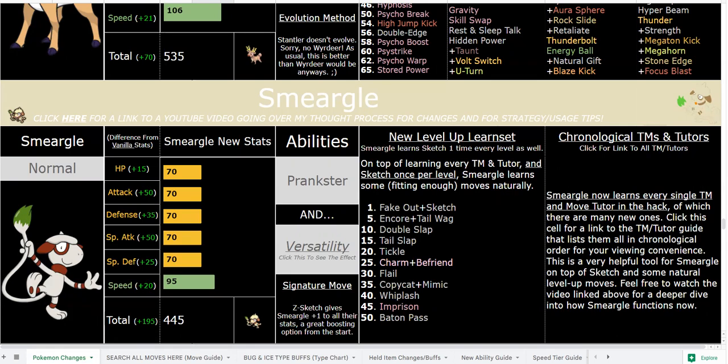All of the Pokemon and power levels are much higher. There are 130-plus completely custom new moves, as well as every other move is buffed or changed in some way. There are 28-plus new abilities, and all kinds of awesome stuff that you can check out. All the information is in the description below. There is a detailed Google Sheet, like the one I'm using right here, where I have all the changes that are currently finished.